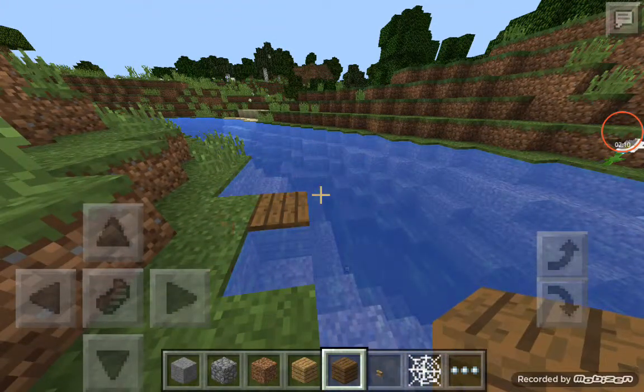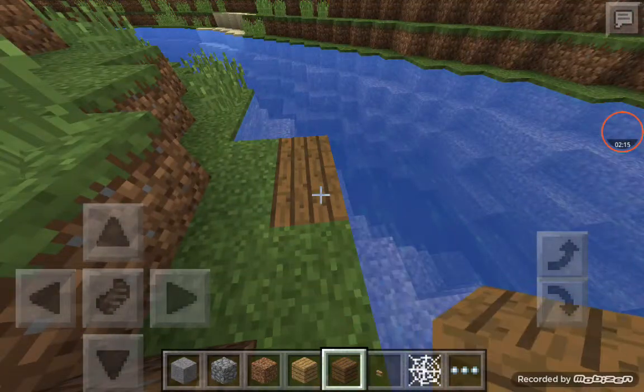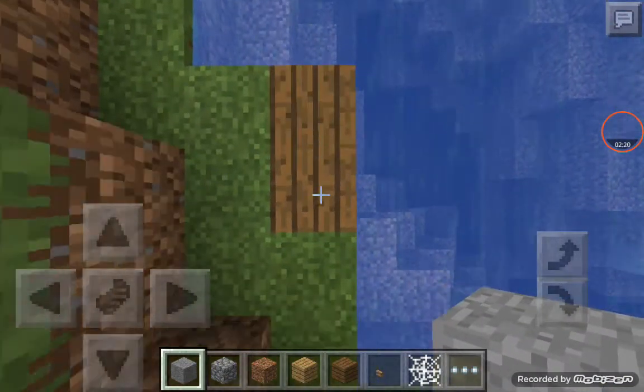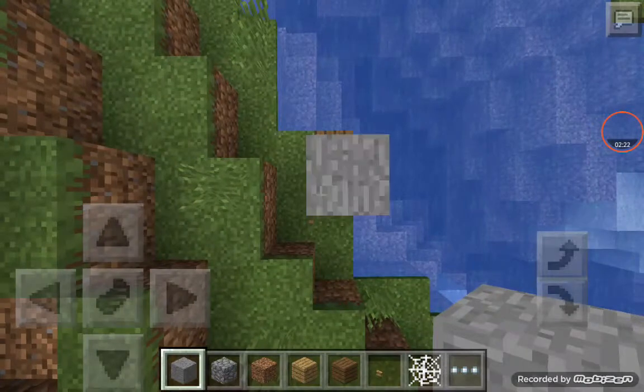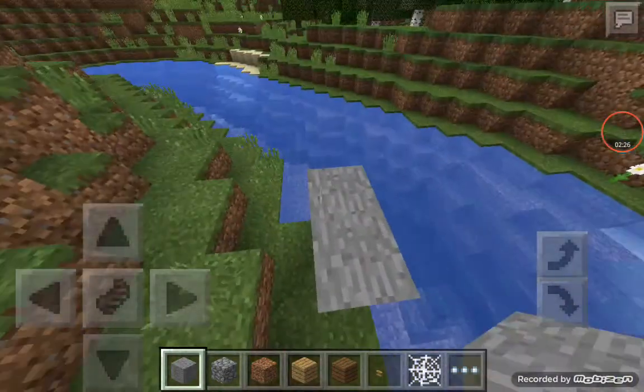You should do it in creative mode, because if you do it in survival you are going to die, because it's TNT and you've got to press the button to kill the other person.